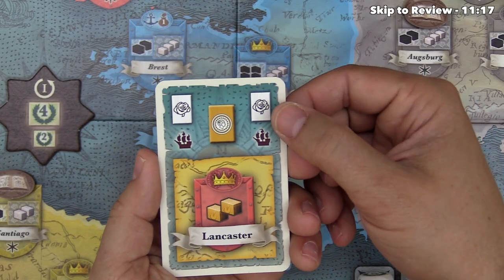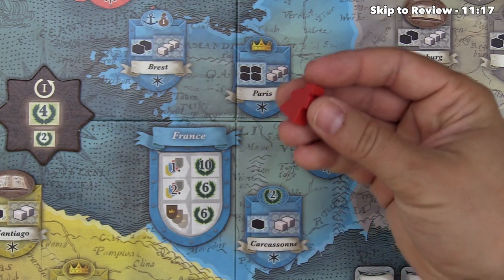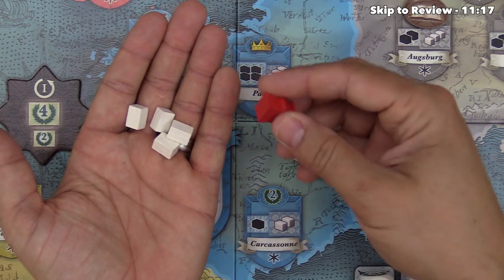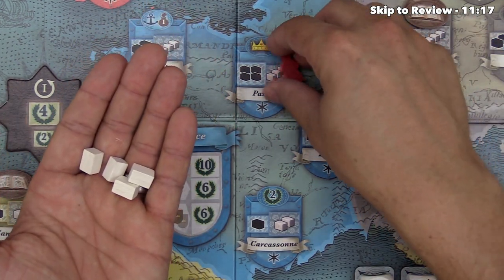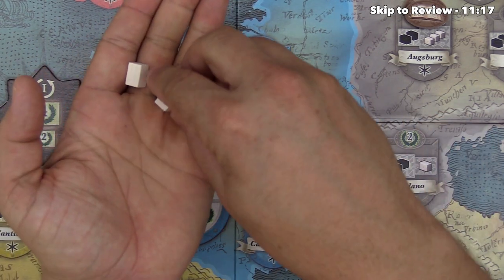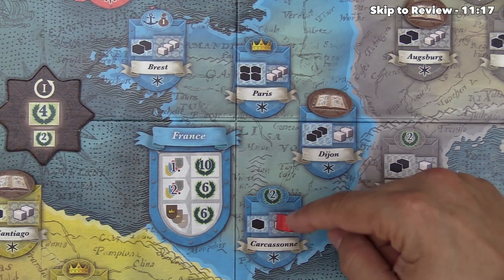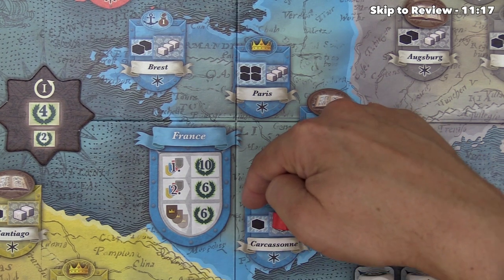The third basic action option is this white rose symbol, and when you spend this, it allows you to put a duchess down on the board. You need to spend the appropriate number of white bricks for the right spot — putting one in Paris would cost three white bricks. You'll notice there is a large box and a small box. If you had spent just two white bricks, you could put it in Carcassonne. This duchess is in the primary situation, standing up, and if a prince were to go in here, they would be laying down.